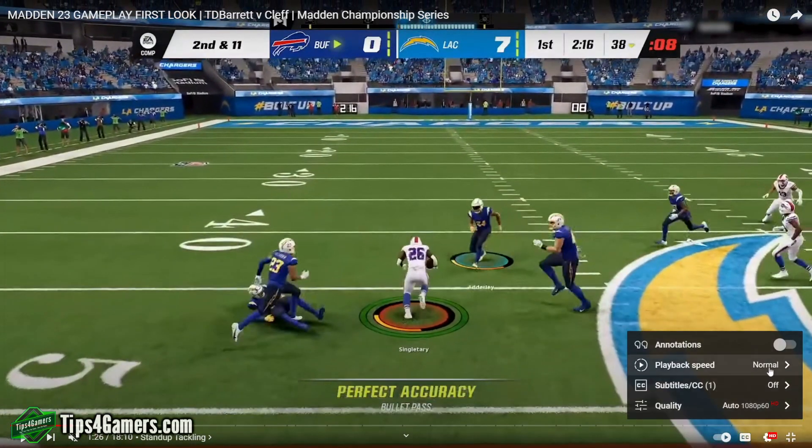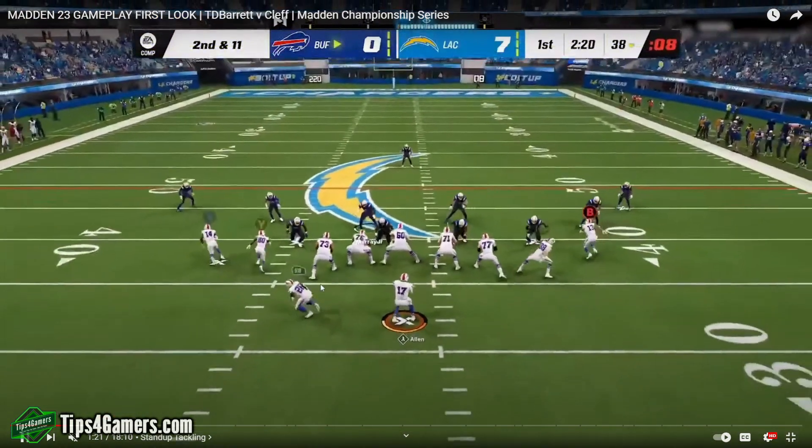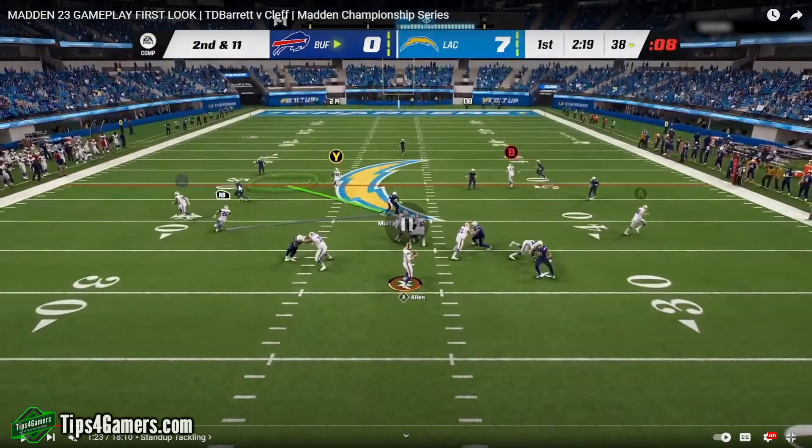I don't know if you guys caught that yet, but we're going to slow it down to show you why this is realistic and unrealistic. Josh Allen gets the ball. This receiver is going on a wheel route. This cornerback's going back — his job is to take the flats. This cornerback cannot get to this receiver; that's the linebacker's job because they're in zone coverage.